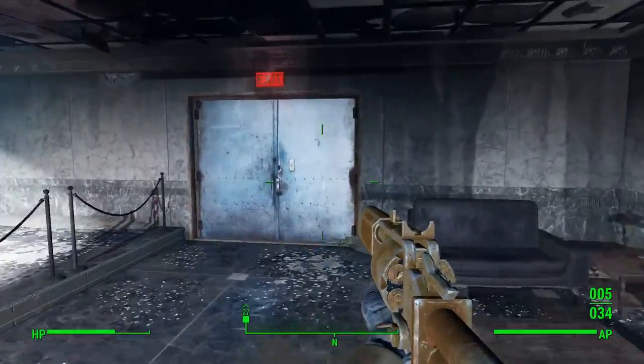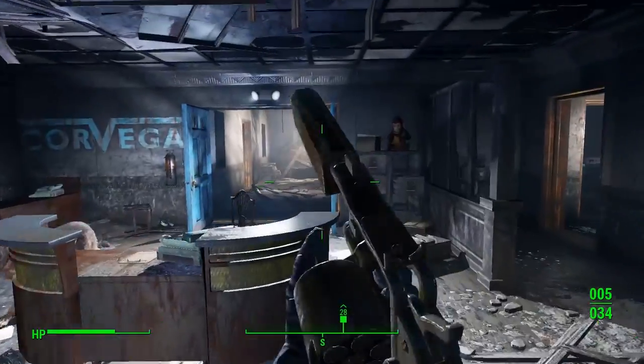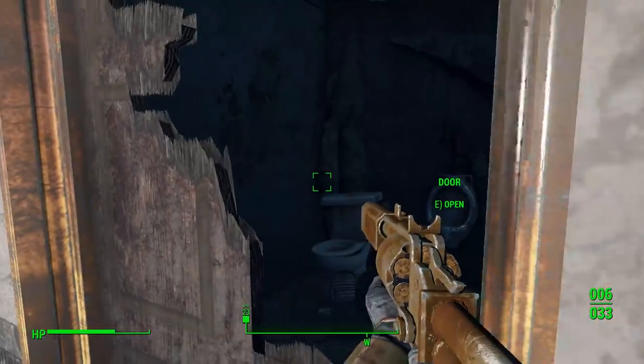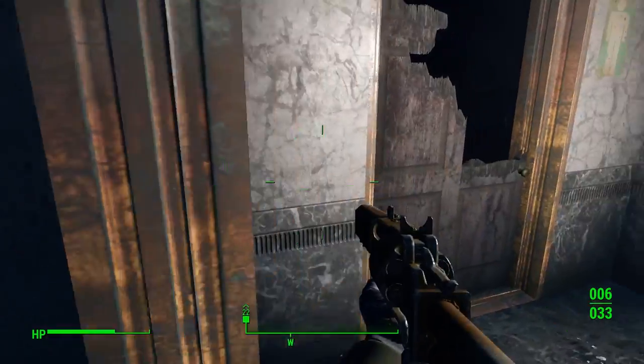There is an exit on the way and you can also enter through here, so make sure you come back and explore. There is a set of toilets on the right where you will find a camera. Go into the toilets, pick up that camera, and you'll get your valuable source of crystals.